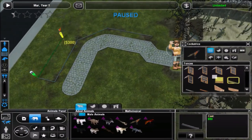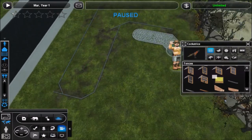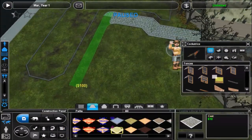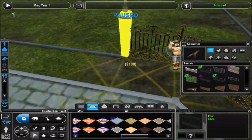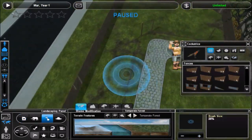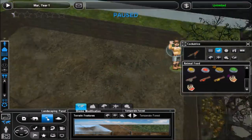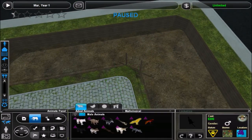Hello everyone and welcome back to Monster Menagerie. In this episode I'm going to be building an exhibit for the cockatrice — two cockatrice actually — which I think is probably about time since it is the creature on the thumbnail for the series, so I'm pretty pleased with this exhibit, one of my favorites I've done so far.